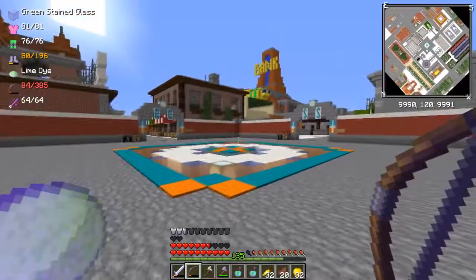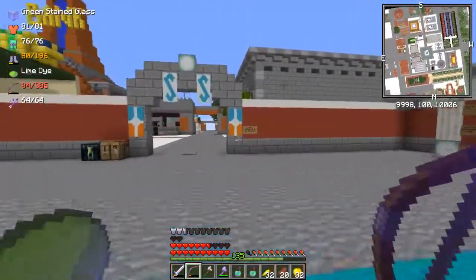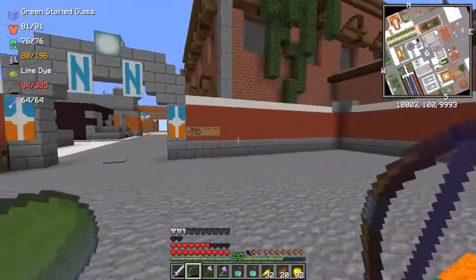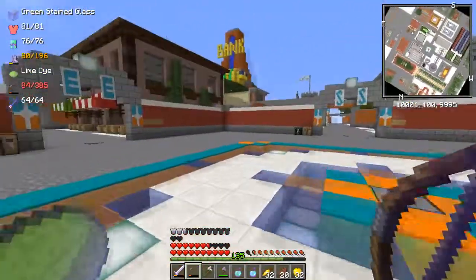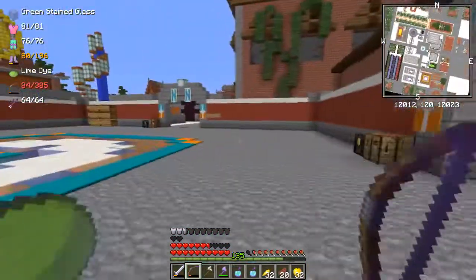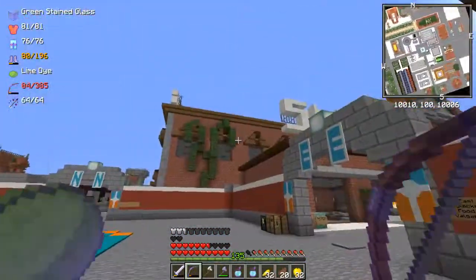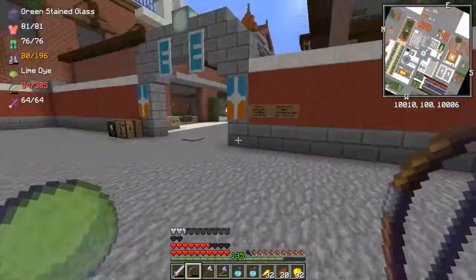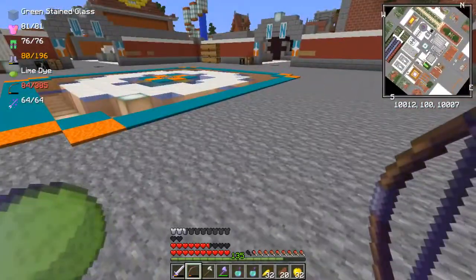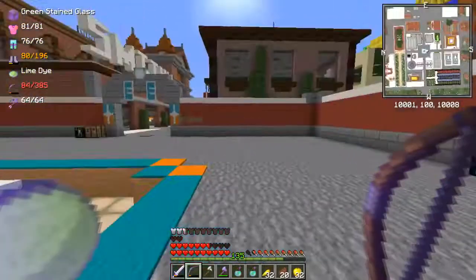Hey guys, and welcome back to Super Hostile Online. Last time we took care of the Yellow Wool dungeon, and as of right now there are no other major dungeons to explore, so I figured I'd do something that maybe I should have done sooner. We're actually going to take a look around everything else that Super Hostile Online has to offer, starting with Valgard City. I kind of just rushed out of the city in the first episode because I mainly wanted to focus on dungeons, but I really enjoyed it so we're going to do some other stuff as well.